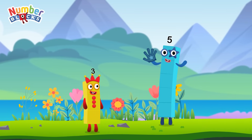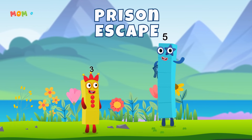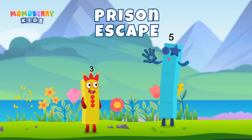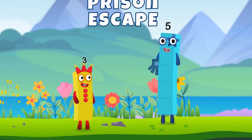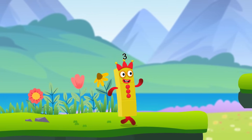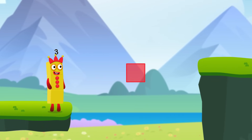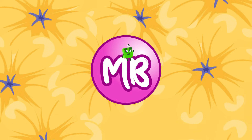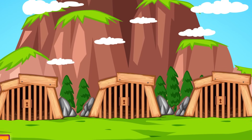Nice work, Number 3! The next challenge is a rescue mission. Some Number Blocks are trapped in a Twiggy frame prison, but only one of them is the right choice. Choose wisely and set them free. Three prisons, but only one is the right choice — choose wisely to rescue your Number Block friend.